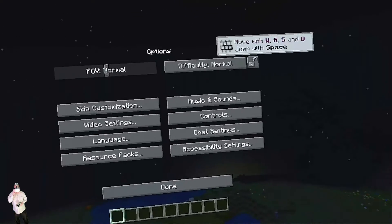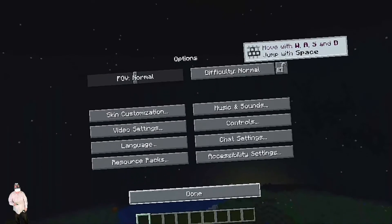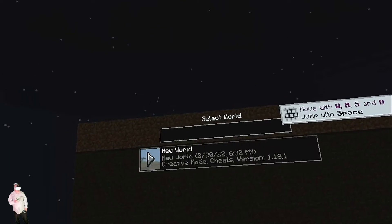Press done. Go to Single Player, then New World.